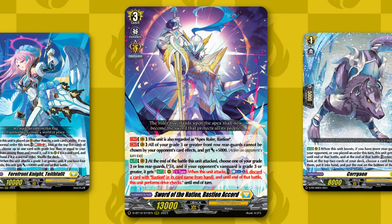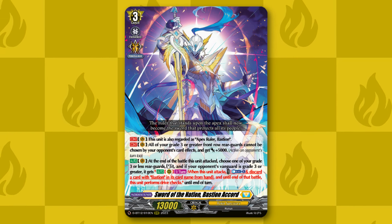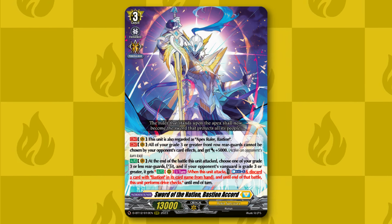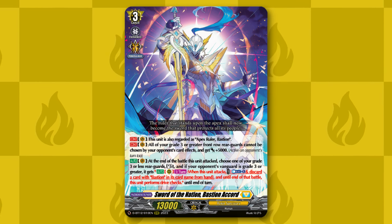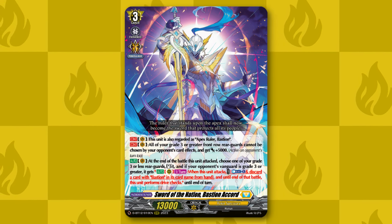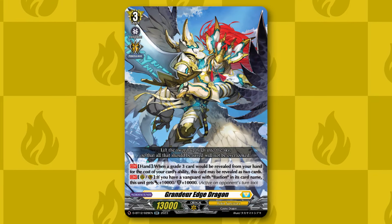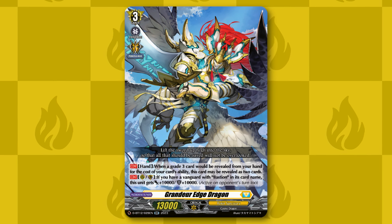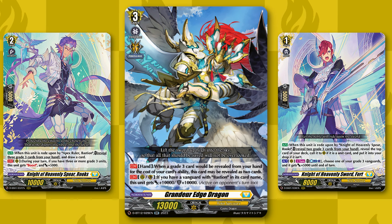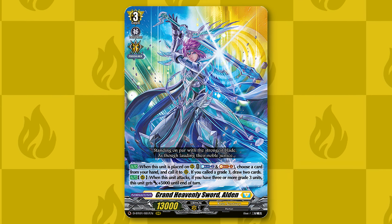Our main grade three is Bastion Accord, which gives 5k power and resist to our front row grade three rear guards, and after it attacks you can re-stand the rear guard. If the opponent is grade three or greater, it also gets the skill that whenever it attacks you can counter blast one and discard a Bastion to perform drive checks that battle. Naturally we want grade threes as our primary rear guards — our primary one is Grander Edge Dragon, which gains 10k power and shield if our vanguard's a Bastion, and whenever we reveal it through our ride line effects it counts as two units instead of one. Our main draw engine is Alden, which lets us draw two cards for counter blast two and soul blast one, and also gets 5k power whenever it attacks.